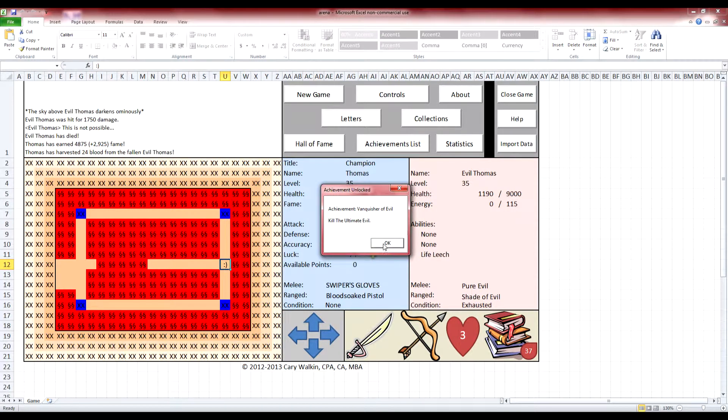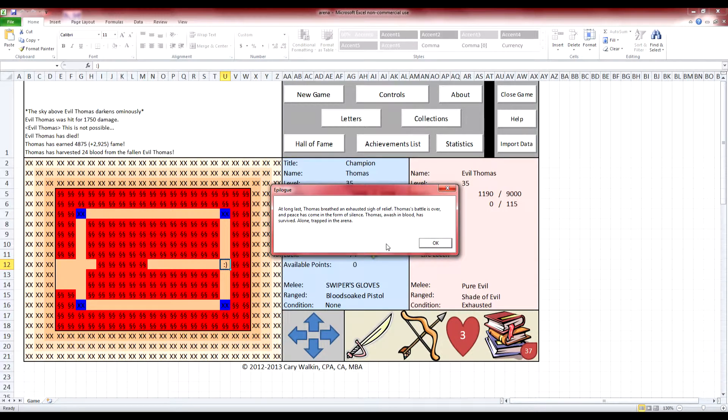And there we go — I killed the ultimate evil and the game is finally finished. The ending reads: 'Thomas — I renamed myself — an exhausted sigh of relief. His battle is over and peace comes in the form of silence. Thomas, awash in blood, has survived alone, trapped in the arena.' So I'm stuck in the arena and the game is over.